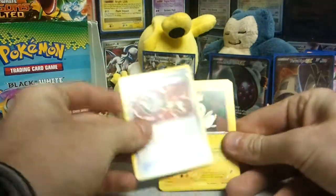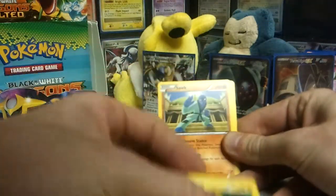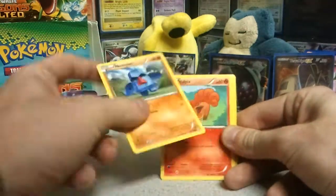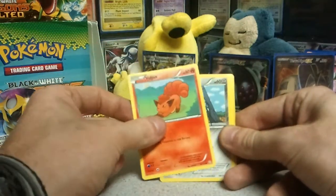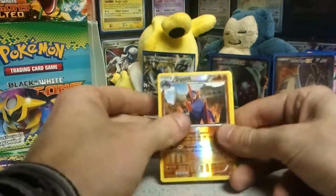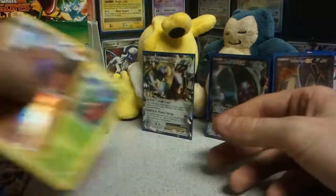We got a Tool Scrapper. Emolga. Sawk. Dino. Nosepass — that's bad. Vulpix — you should see what it evolves into. Aeron. Timepull. Reverse Gigalith — that's nice. And another Roserade.